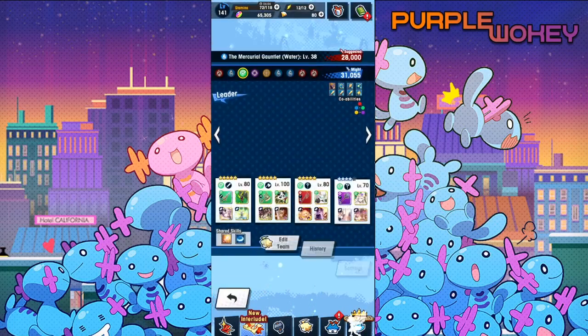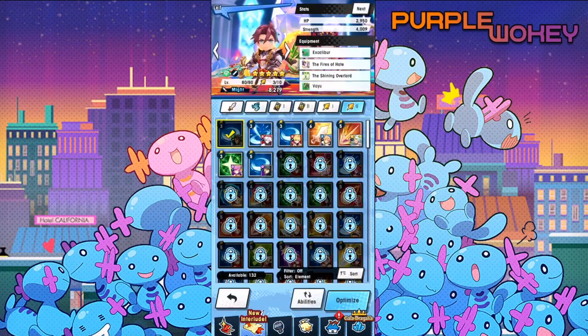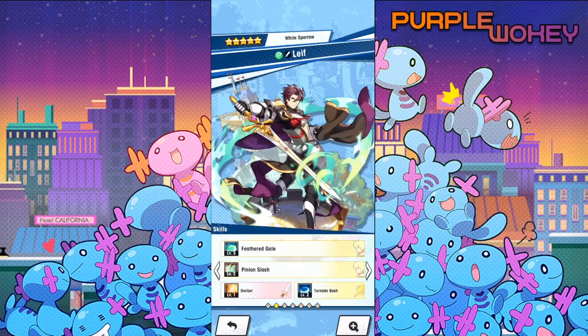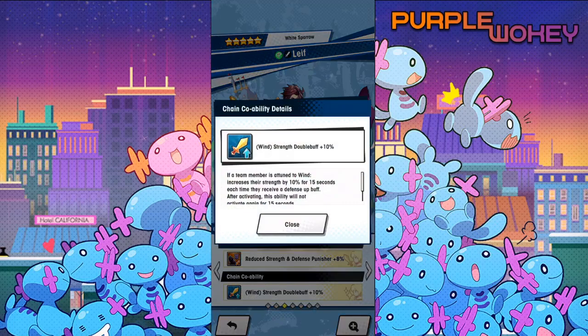As you can see here, these are my two helper skills. I'm kind of debating on whether or not I should buy Pachia's skill, just because he has a strength double buff. Every time a defensive skill is used or gained — let me just be sure of the wording — if a team member is attuned to wind, increase their strength by 10% for 15 seconds each time they receive a defensive buff.